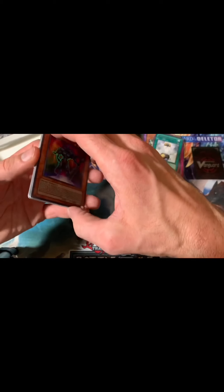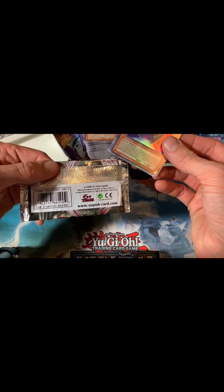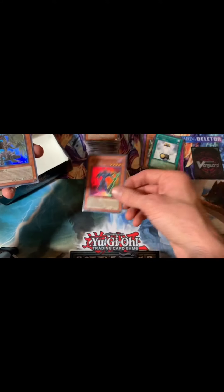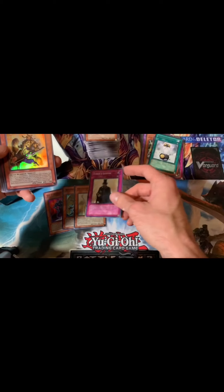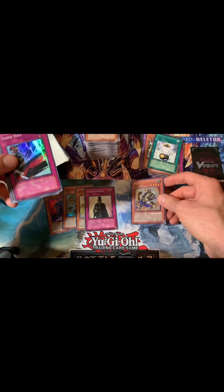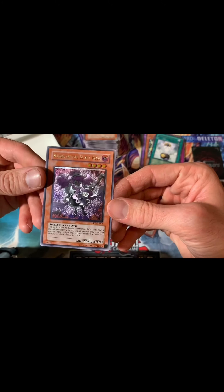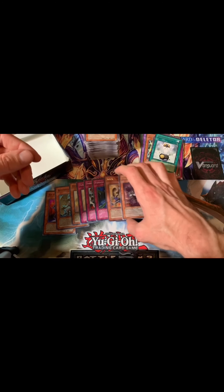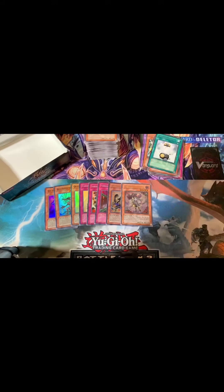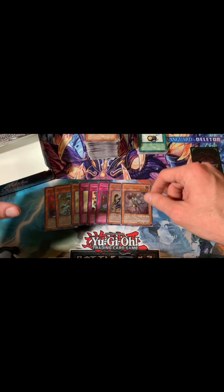That is it, guys. Unfortunately only one ultra — ultras in these older sets are a lot more difficult to obtain, so kind of disappointed we only pulled one out of one box. But we did pull quite a few supers: Oracle, Tuner Scheme, our Ultra Rare Koa'ki Meiru Urnight. Didn't even pull a secret, but we did get Saber Hole and Fiendish Chain. Our Ultimate Witch of the Black Rose, which looks awesome — my favorite rarity in the game. A total of eight foils from our booster box. Thank you guys — be sure to like, comment, subscribe, and let us know of any openings you'd like to see in the future. Thanks and bye!